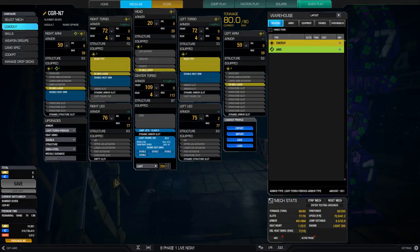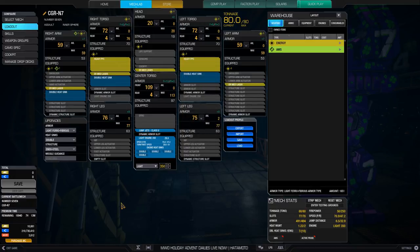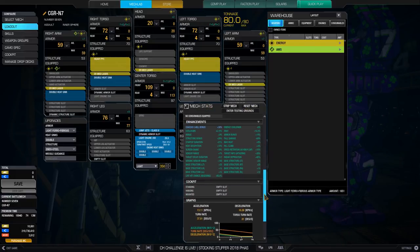We fit as many heatsinks as we can on the mech, and then a single jump jet to help us get over rocks and navigate maps a little bit easier. This mech has a few interesting quirks — it has a crit chance received reduction of around minus 70 percent base, and you can add a little more of that in the survival tree.